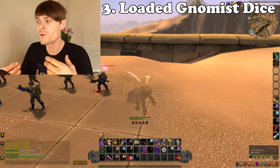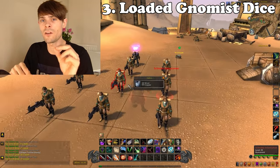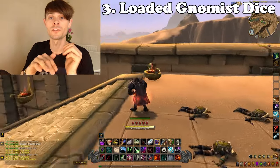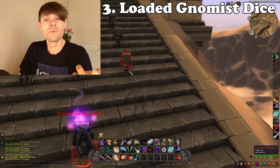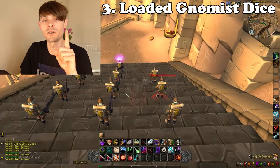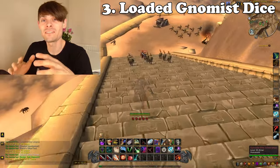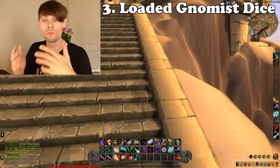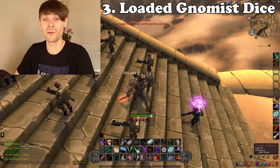The drop chance is quite low but I can pull in a decent amount of gold with an hour's worth of farming. I generally target the leaders — sap them to keep them still, pickpocket them, kill them, then move to the next pack. By the time you reach the bottom of the stairs, the mobs at the top will have respawned, so you mount up, go back to the top, and restart. I farm until I get one Loaded Gnomish Dice, send it to my bank alt, and I'm done — sometimes within 20 minutes.